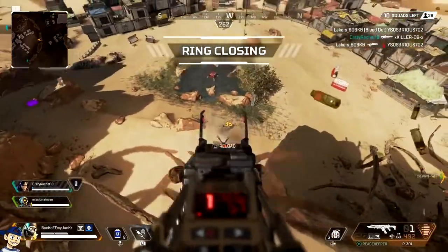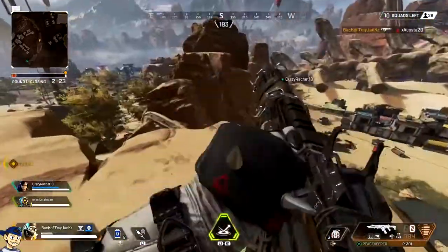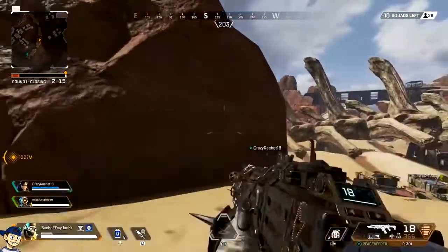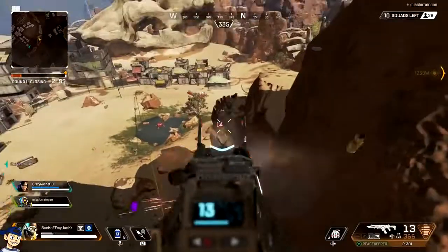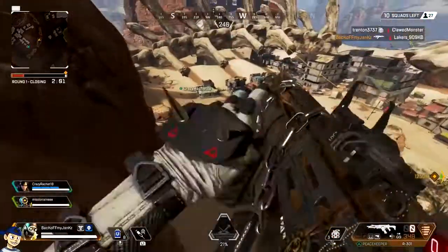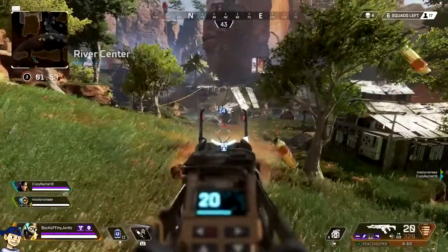I'll use this clip as an example. You can see I took the balloon, hopped on the high ground, and I'm shooting the first guy — he's irrelevant. What I want you to pay attention to is the second guy, the Pathfinder, hopping on the zipline going toward the mountain. I'm playing Octane, so I'm able to do this. Everything is situational, but the point is to be unpredictable. The Pathfinder had no idea I'd be up there. I caught him completely off guard, and that's what separates a very good player.